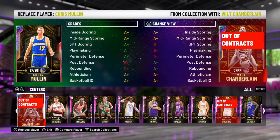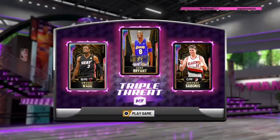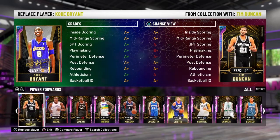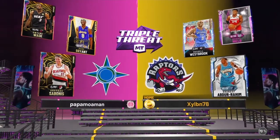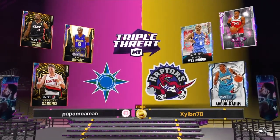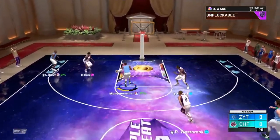We're going into Triple Threat with Sabonis, Dwayne Wade, and Kobe — I'll keep Kobe in there. My opponent has Westbrook, Shareef Abdur-Rahim, and Buddy Hield. We should be able to get the win, although that Buddy Hield is dangerous as a shooter, same with Westbrook.